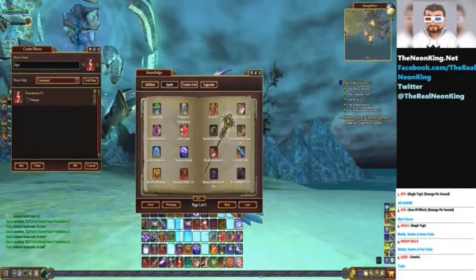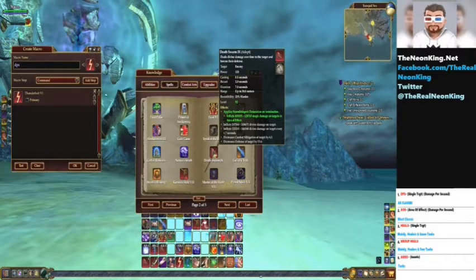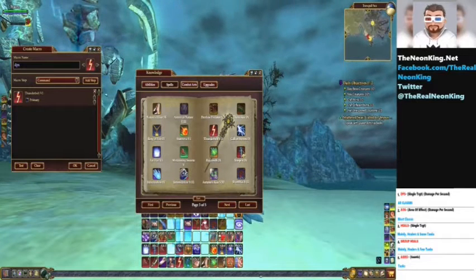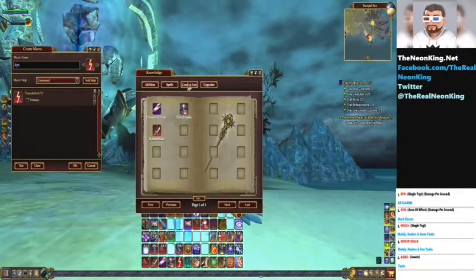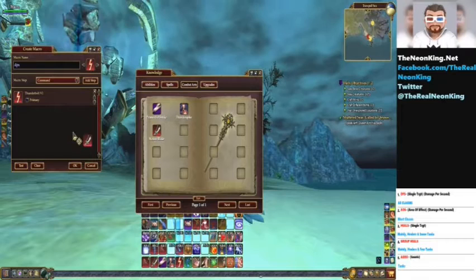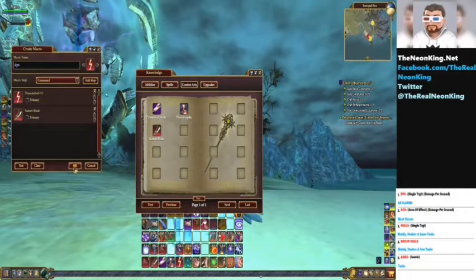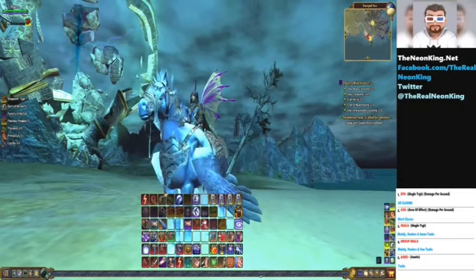Then find the ones that are only damage on target. This one's damage on targets and area effect — you're going to want to put that one in a different macro. This macro is DPS, so it's going to be only single target damage. Find all your single target damages. It looks like Furies have quite a bit of area effect skills, but find the on-target ones and fill this up with every single one of those DPS skills. Then click OK — make sure you click OK or it will not save.